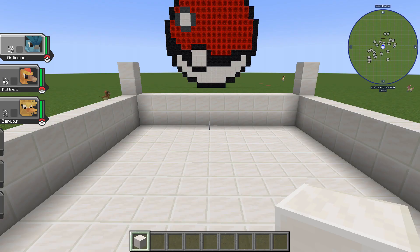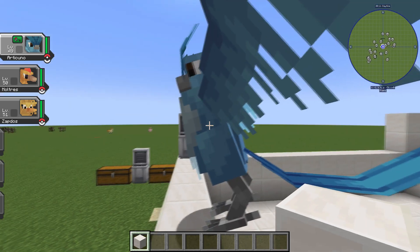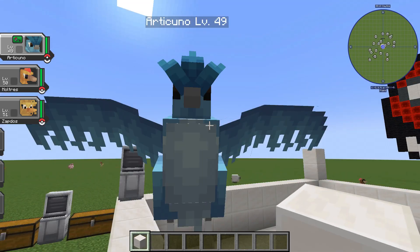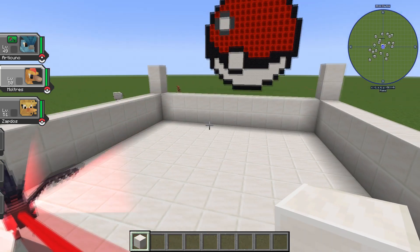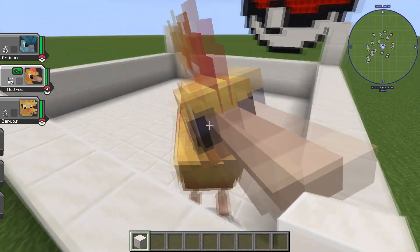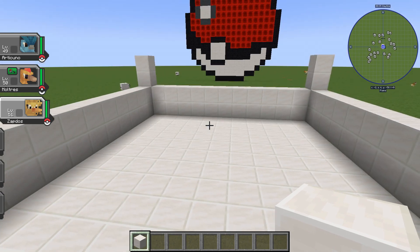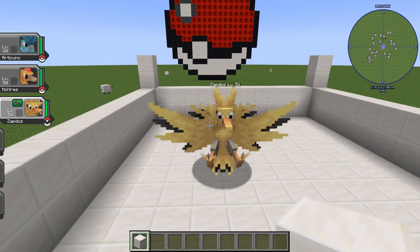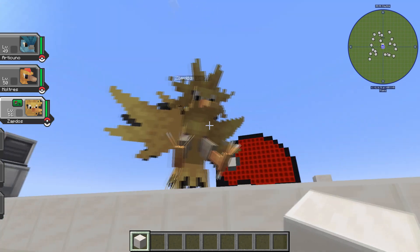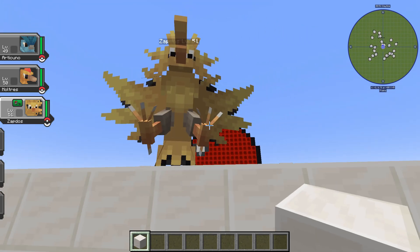On number four, we have the three legendary birds. I just could not decide, so I grouped them all into one — you decide which one is the best and let me know in the comments below. This is Articuno right here, a really beautiful gorgeous bird. I wish you could ride them. Let's look at Moltres — fire chicken, I love him. Really cool, and it has a great shiny as well. And let's take a look at Zapdos. Zapdos is probably the better one out of all of them, though my favorite is Articuno. But in Kabumon, Zapdos just looks so cool. And that was number four.